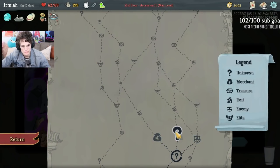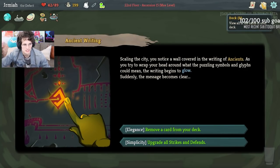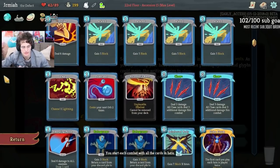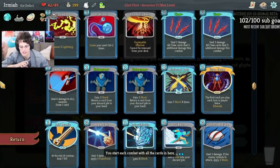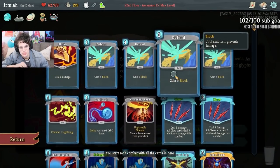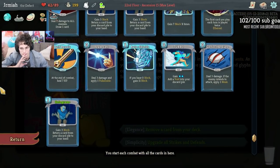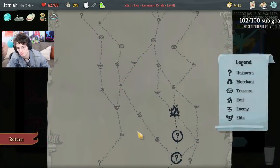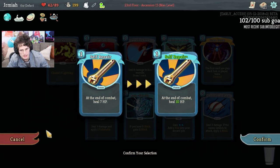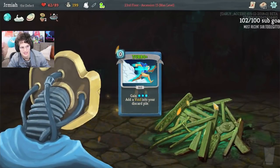That's unfortunate, but we have a lot of max HP so when we do rest we're going to get a nice thick rest. Upgrading all the defense — this is basically upgrading all my strikes and defense, giving me better block. Or I could remove a strike and have the deck even thinner, so I'm getting Claw consistently and Echo Form consistently. You could argue if I remove the strike I'm getting Claw scaling consistently, which helps in the long run. Or upgrading all strikes and defense — the value of the defend is probably really good.